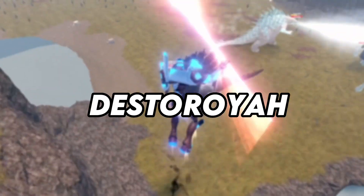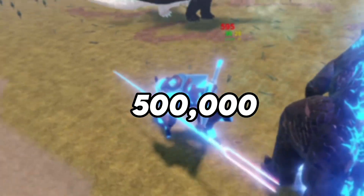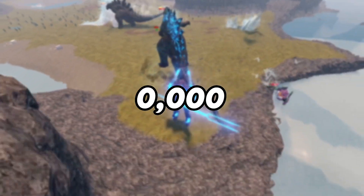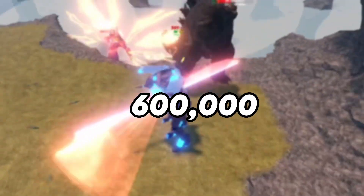Most of this comes from Destroyer at 750,000, Godzilla Ultima at 500,000, Monster Zero at 500,000 as well, and Evo 1 at 600,000.